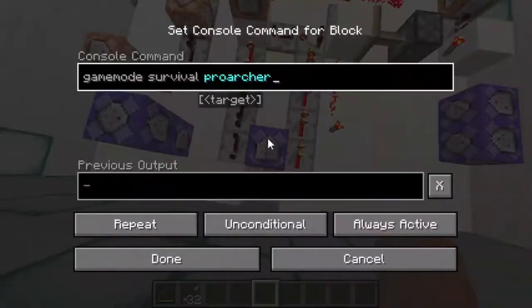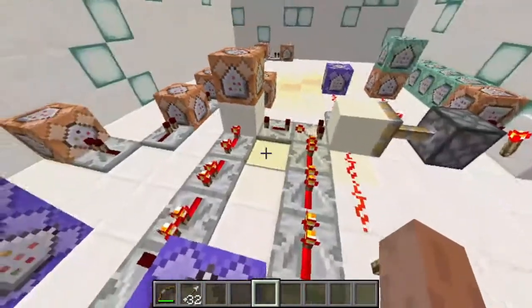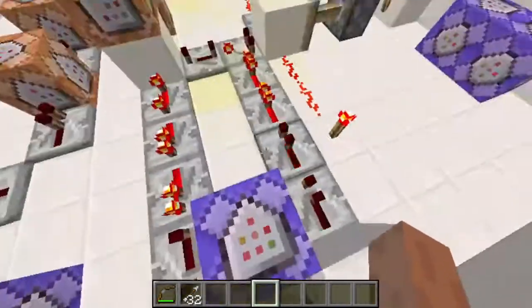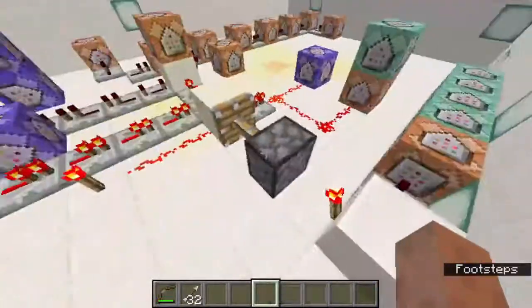This command block right in the middle of the redstone loop just sets the game mode to survival. I actually made the loop after I placed the command block and I'm way too lazy to actually remove it and place it somewhere else. So it is there — I don't know why, but it's there.